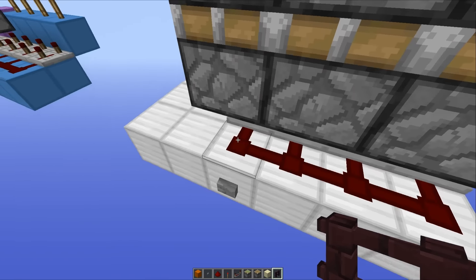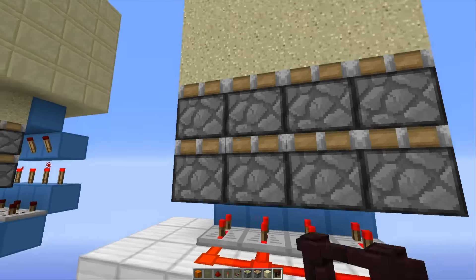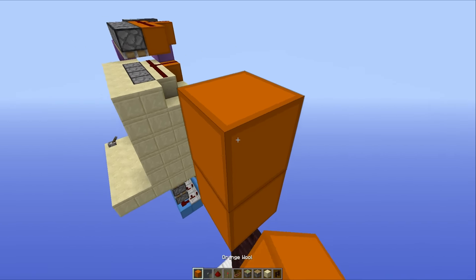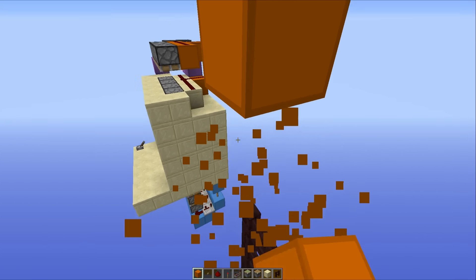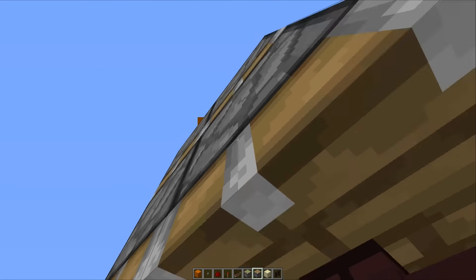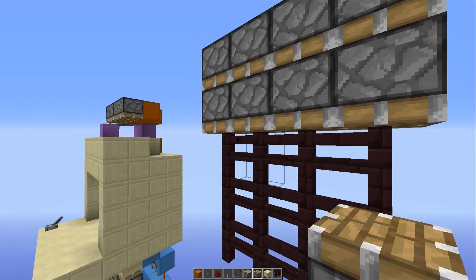Then you want to go down to this bottom piece of redstone dust here and chuck down a button, give it a press, and as you can see, all of your fence posts are pushed upwards, so now you can work out where you're going to be placing your pistons. You want to go two blocks up like this, and place two regular pistons facing downwards there, then take out that temporary block and just run those right the way across all your fence posts.